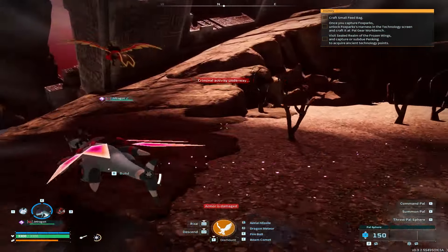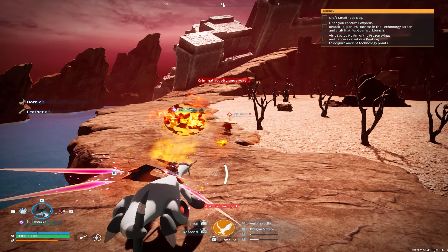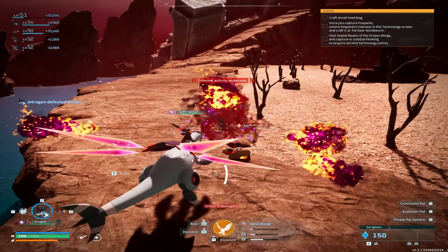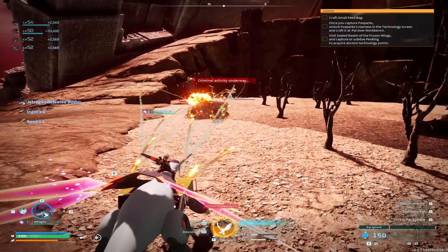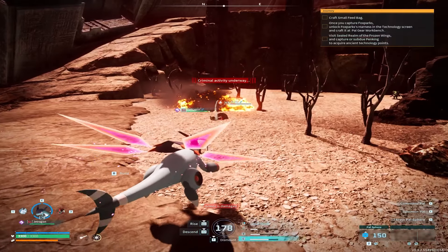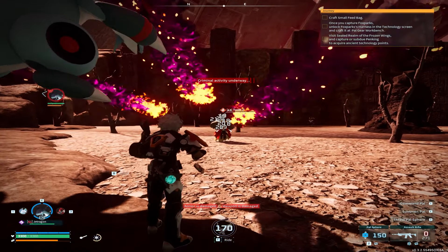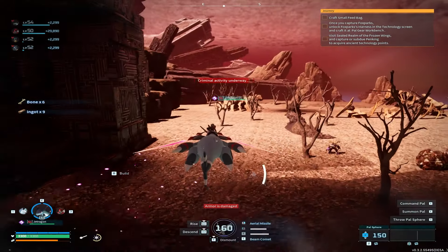We're just flying around looking — it's annoying because they have a chance of spawning and a chance of not spawning; they're one of the rarer pals. If you can't find any, you can also just kill the other pals here. Now that there are 55 levels and you probably aren't level 55 yet, you can kill them for XP and new pals will hopefully respawn, including Orserks. You also get cool items like ingots and bones, and a ton of XP to level up.